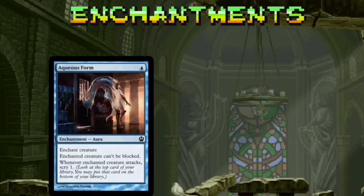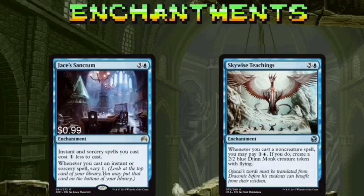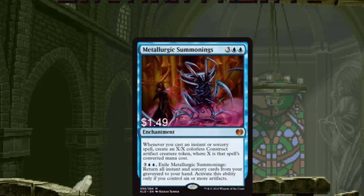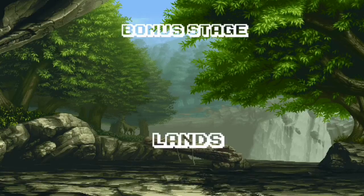Similar to the equipment, the enchantments in this deck are few but powerful. Aqueous Form and Steel of the Godhead turn Tigum into an unblockable force. Jace's Sanctum helps you cast spells for a lower cost and draw more efficiently. Skywise Teachings is an effective way to create token creatures, especially in a deck where casting spells is the name of the game. Metallurgic Summonings is a super token creator — every instant and sorcery spell will net you a construct token. With so many instant and sorcery spells to choose from, it's likely that this enchantment constructs a lot of tokens.